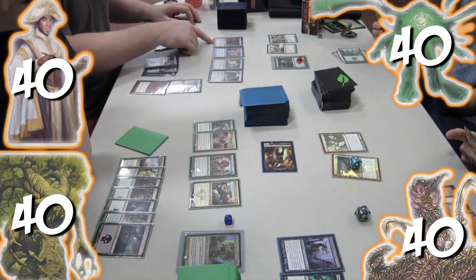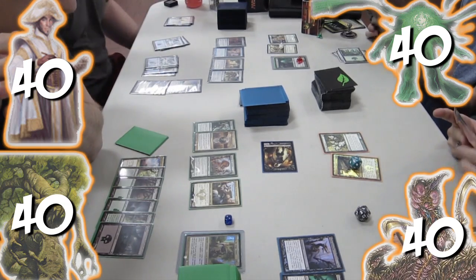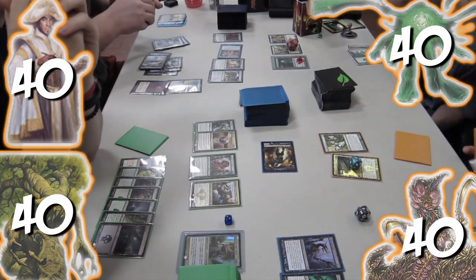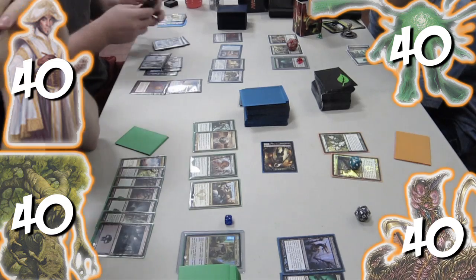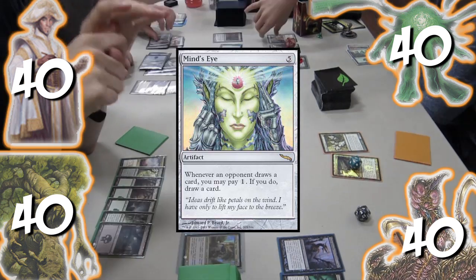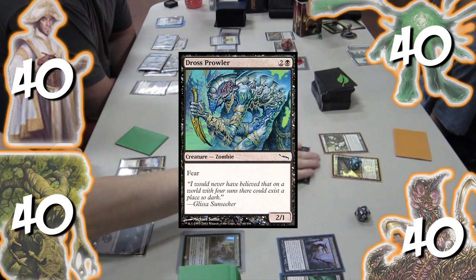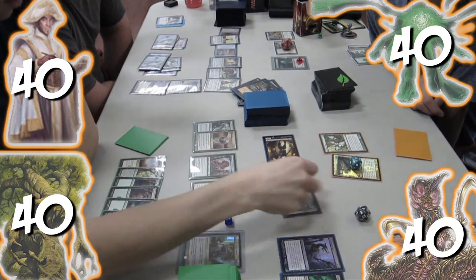The horde ends its turn with only one zombie left. Trey doubles Primordial Hydra while Jon Wargates for four, putting Elspeth Knight-Errant onto the battlefield. Jon activates Elspeth, giving him an Indestructible Emblem. Nick uses Muzzio, putting Mind's Eye onto the battlefield. Trey attacks the horde with the Hydra, dealing 12 damage and milling that many cards. On its turn, the horde casts Dross Prowler, again not hitting any tokens. Nick draws a card with Mind's Eye.